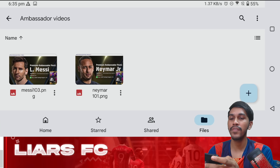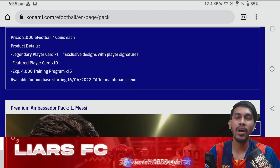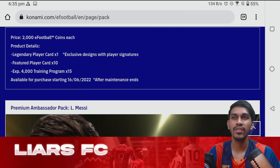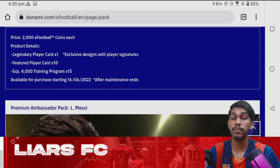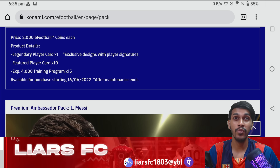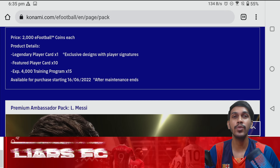The price of this pack is 2000 eFootball coins each. So if you feel it is worth opening and these players will help you build a great and very strong team, just go for this pack. What are you waiting for? Why have you saved your coins — just open it! And if you want us to do the pack opening for you, let us know and we'll feature your account on stream.